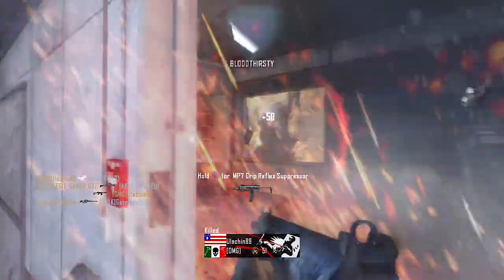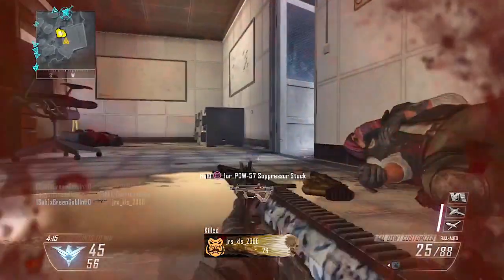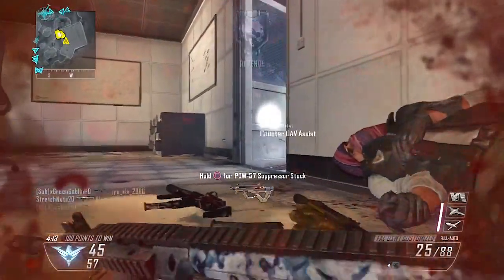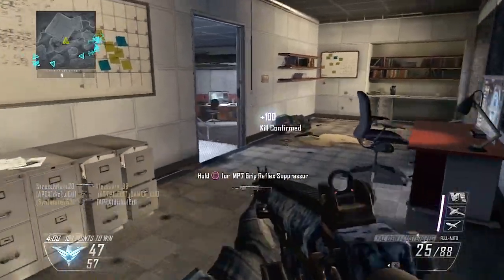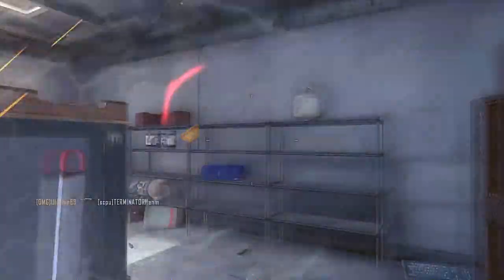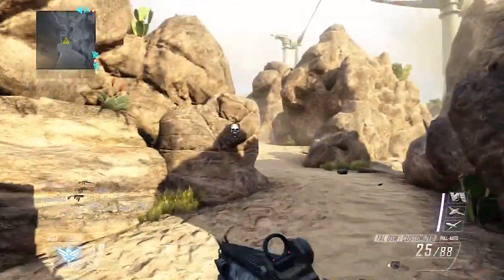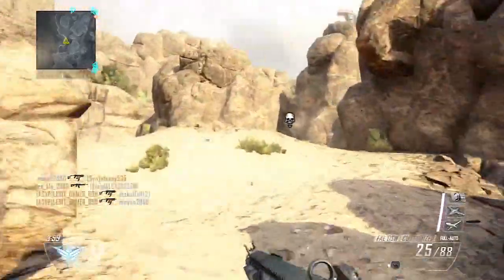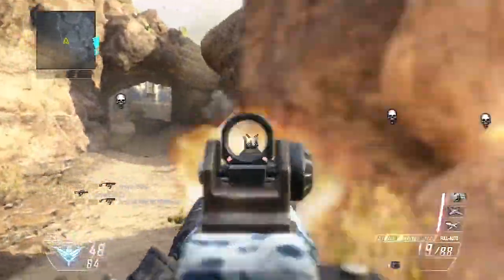What's up guys, the goblin here. This is episode 5 of nuclear with every assault rifle, and today I have the FAL for you guys. I'm using it with fast mags and select fire, so I have the fully auto version of the FAL. Personally I don't have the best trigger finger in the world, but going fully auto with this gun does a lot of work.